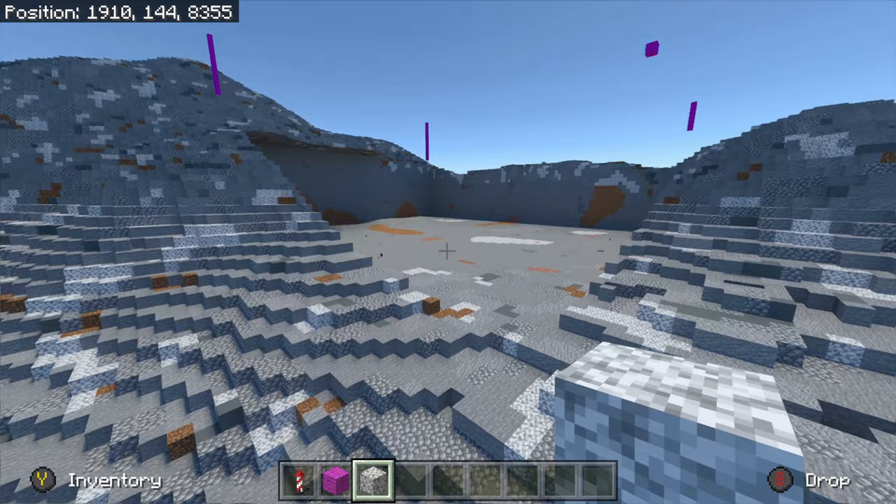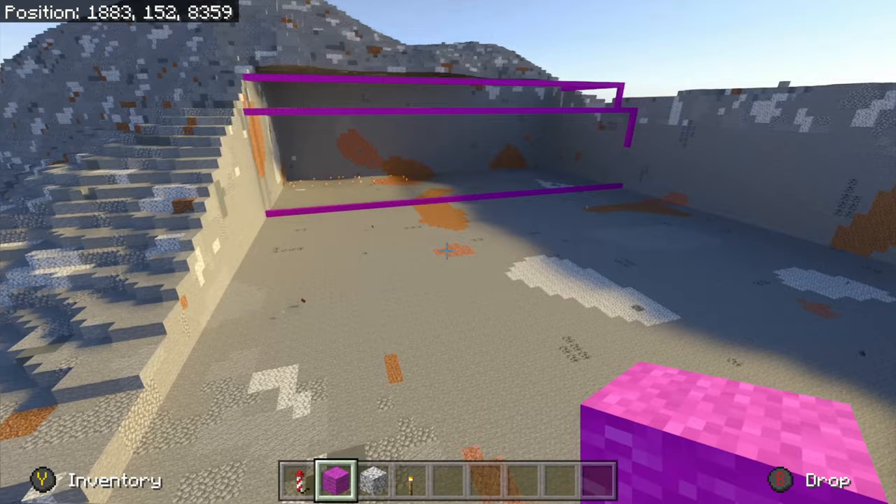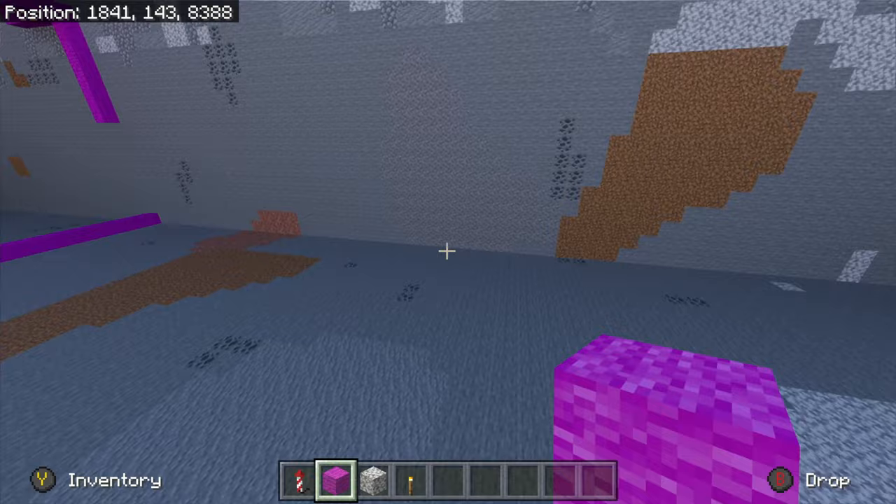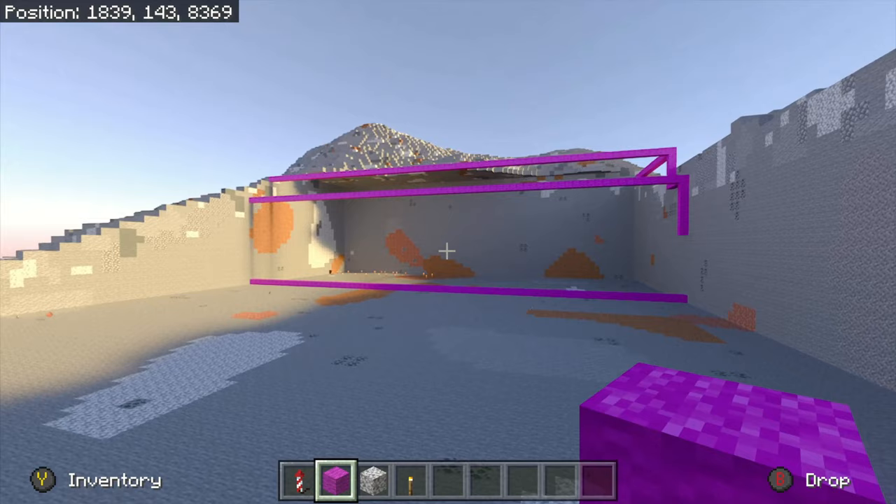After that I then completely clear out the space using the slash fill air command. I then place in some more pink wool where I want the walls, and I'm pointing out areas I don't want certain things. On the floor I do change that out to be just pure stone rather than having the coal, andesite, diorite, and dirt and stuff.